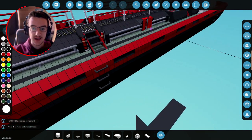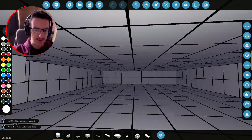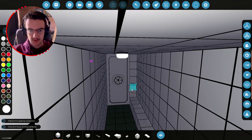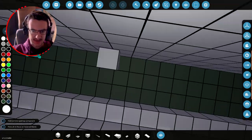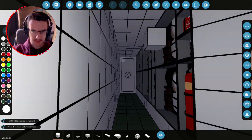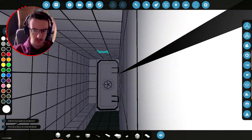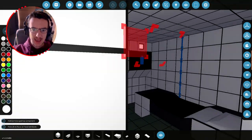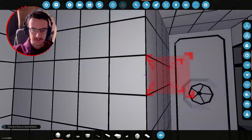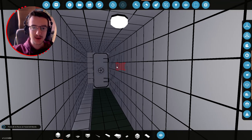In order to put the bilge pumps in, where I was thinking of putting them was in this little section right here, because it's currently empty. We're going to put a bunch of bilge pumps in here, obviously emptying out these rooms as well as the next room and this bit. We need a bunch of bilge pumps and that'll work out fine. I'm going to go ahead and delete a hole in here — we only need one bilge pump for the front one.